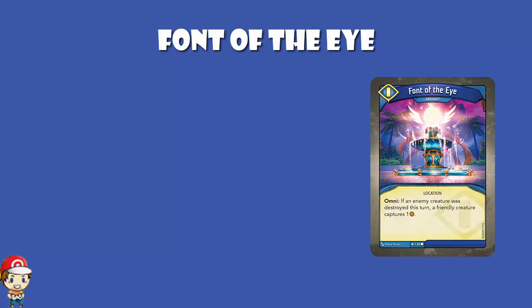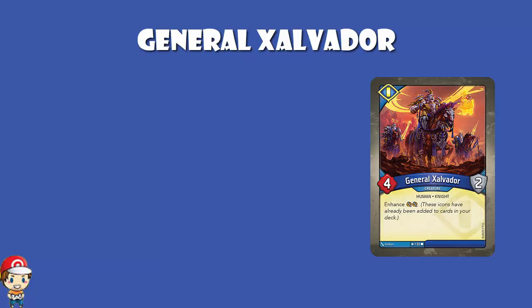General Zalvador is a 4 power, 2 armor creature that brings two capture enhancements into your deck. By virtue of Zalvador being in your deck, two other cards will have capture icons, which says that when you play that card, a friendly creature captures an amber — assuming there is a friendly creature in play. It's fine, but it's a kind of card that does not excite me. 2 armor's fine and the enhancements are good, but the card itself is a bit meh.